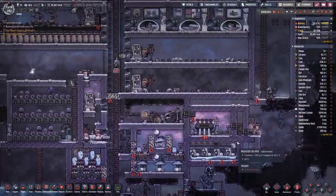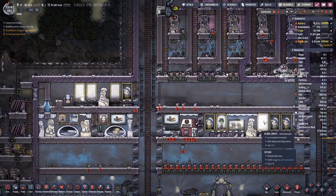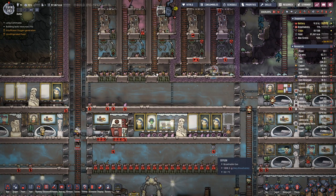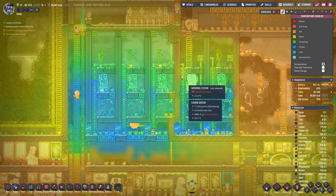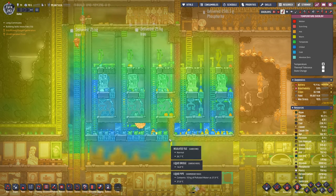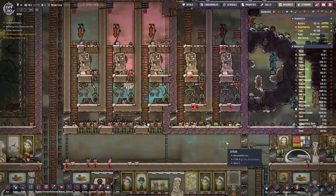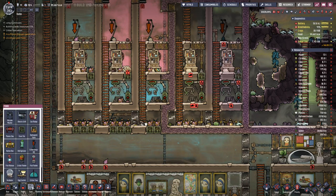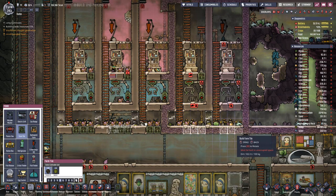So while that is being worked on, let's have a look around the base. We are putting in more nice pictures than last time. We thought that the farm in this part is getting really cold due to the cooling that we have. So that's probably why we should switch out some of the radiant pipes with isolated pipes, which I did, and then we can also have farm tiles here.